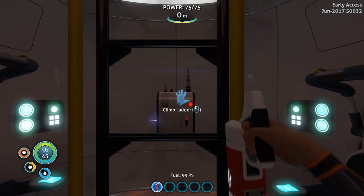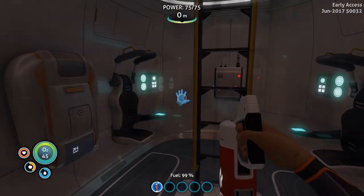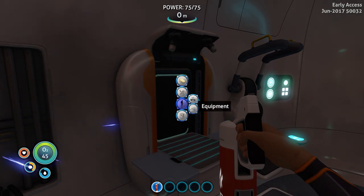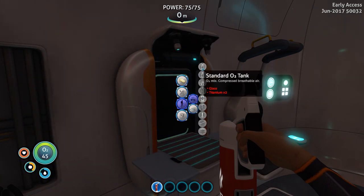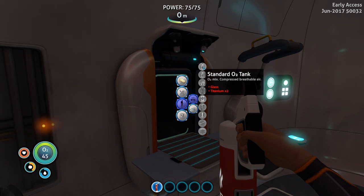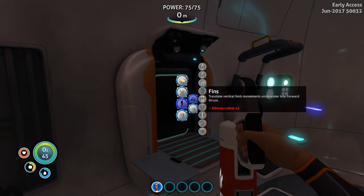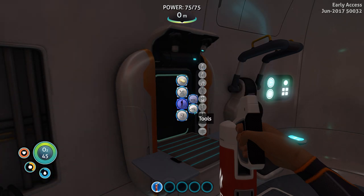Alright, first thing — we need some tools of course. Fabricator, let's see what you can give us. Personal — there we go. Equipment. So this is a standard O2 tank, this gives us more air I guess. Fins — yes, I definitely need fins. Oh, tools, there we go.